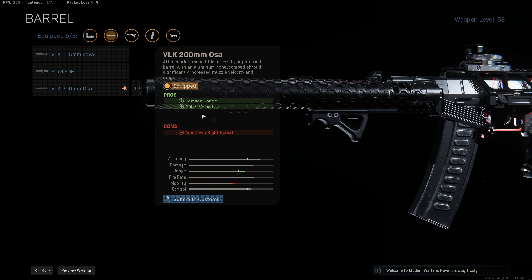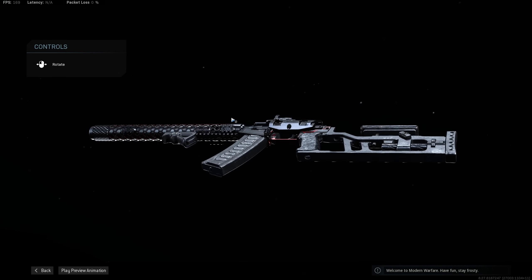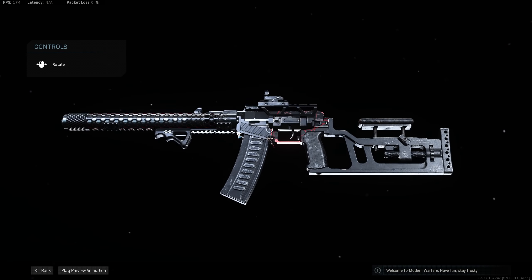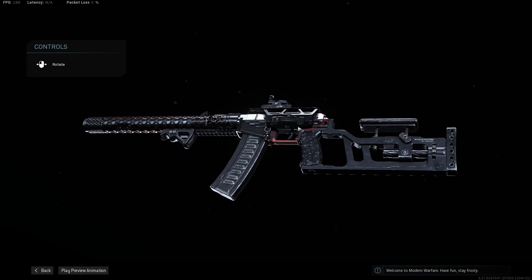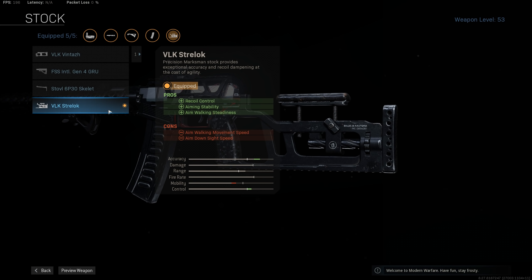The AS Val has the fastest TTK of any assault rifle, but only really at close range because of the slow bullet velocity. All other assault rifles will far outpace it at mid to long range. Then we're going to take the VLK Strelock stock to try and stabilize the AS Val as much as we can, since the TTK is really strong at close to mid range — we might as well try to make the gun even better in those ranges.